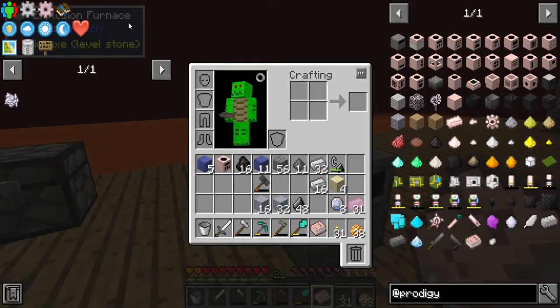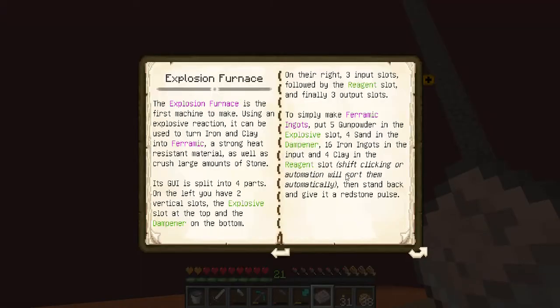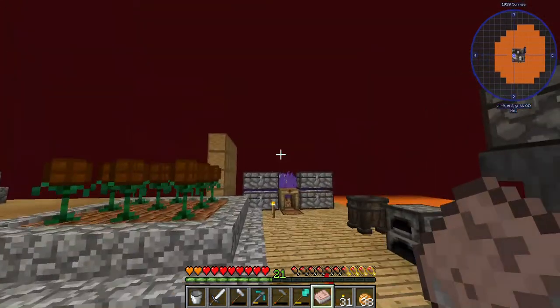Why isn't it exploding? The reagent slot - shift click - oh, it needs a redstone signal! Let's make a lever, which is, for all you people who don't know, a stick and cobblestone. High-tech stuff right here.